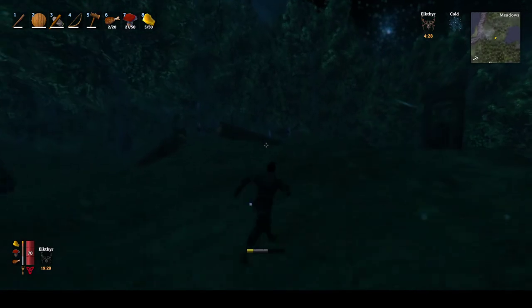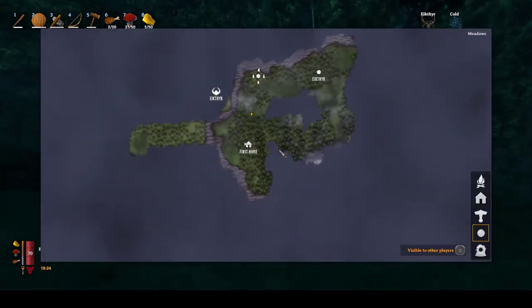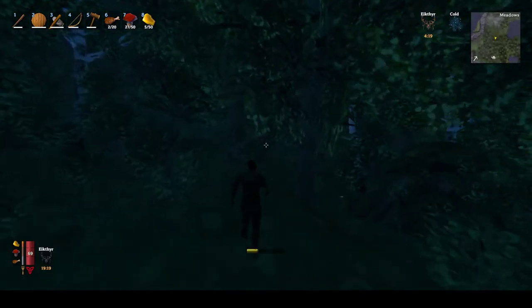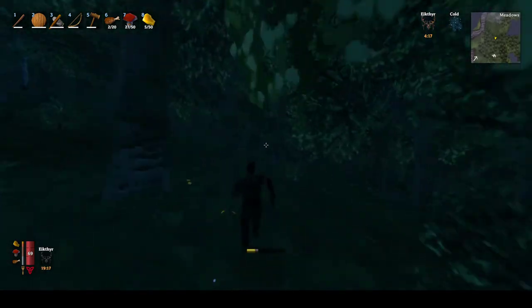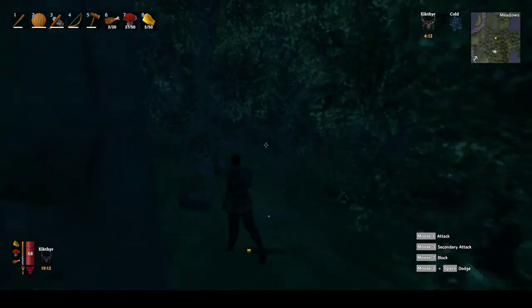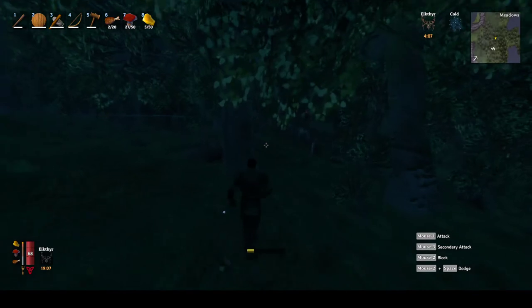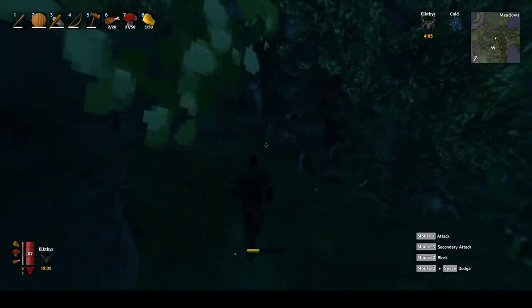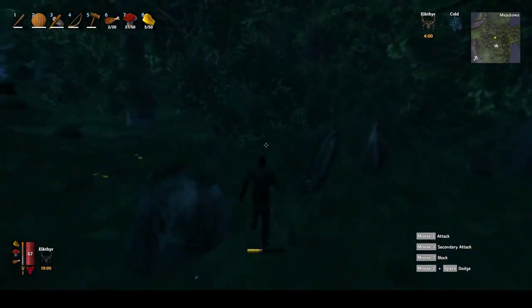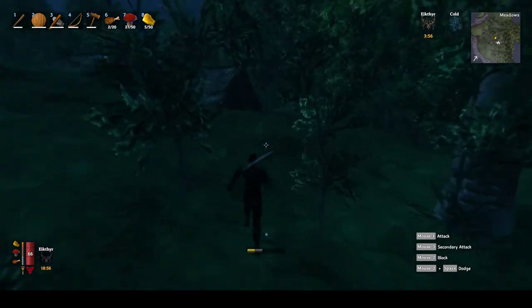I activated the ability - this is actually a very good start. We got a house right next to the Black Forest, we defeated the first boss, we have the hard antlers that we got from the boss. Those hard antlers are going to be used to make a pickaxe, and we basically just graduated to the next tier of the game where we're going to have a pickaxe and we can start mining copper. But first let's get to our house.